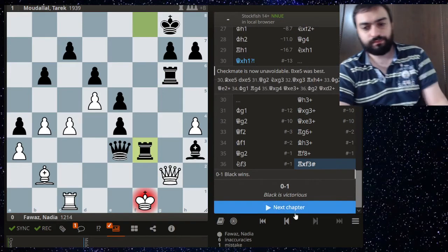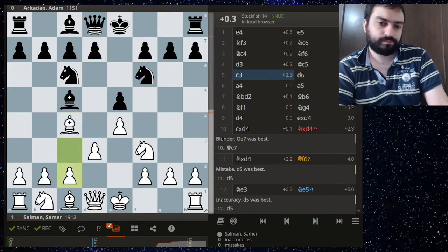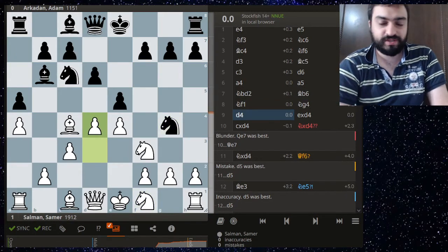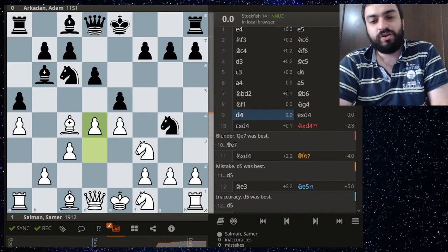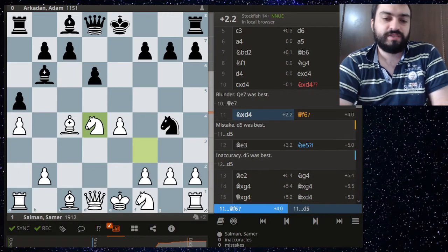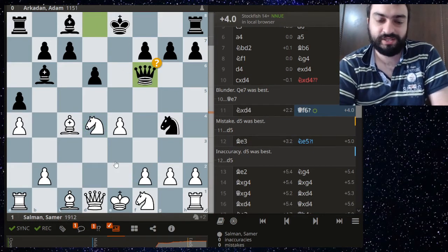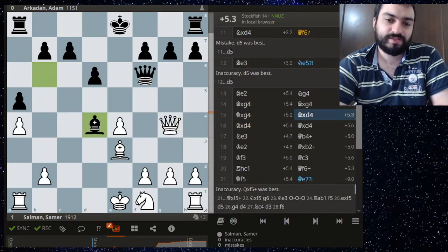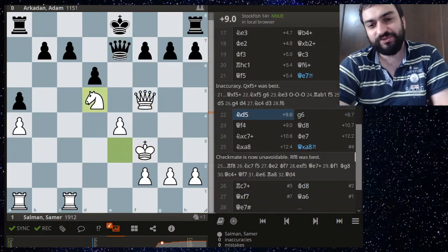Next up Samer against Adam. A standard-looking position, and here d4 is a very combative move — you have to trust your calculations well to play it. Adam falls for a trap: he thinks he's trapping Samer, but it's actually Samer who's trapping him. He thinks queen f6, attacking and threatening mate, but there should be a threefold defense and black is just down a piece. Let's see the conversion — he gets a very big attack going and the game is over.